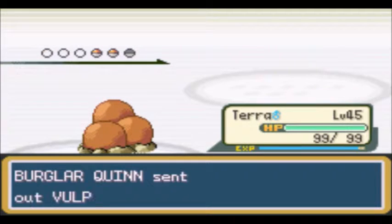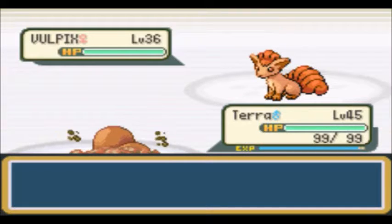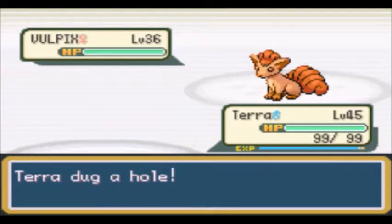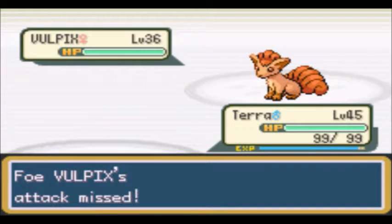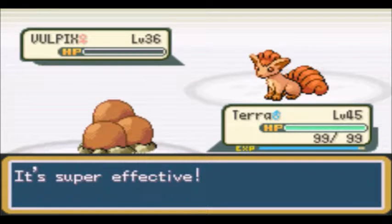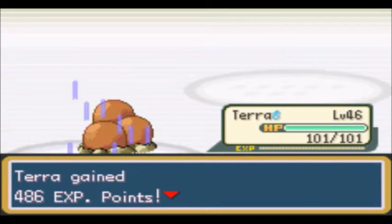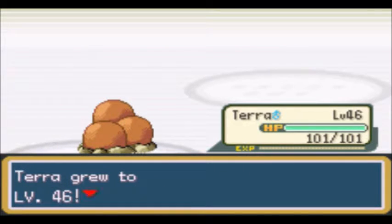Next up is a Vulpix, which we can just dig. We're going to dig and knock out the Vulpix. And that is going to be level 46 for Terra, who finally hits over 100 HP.